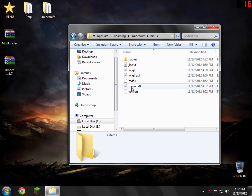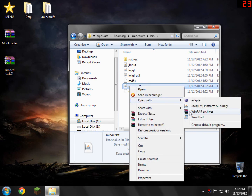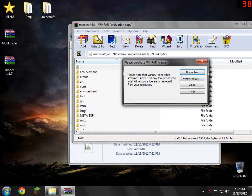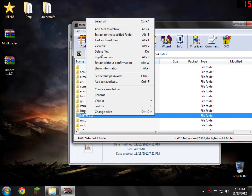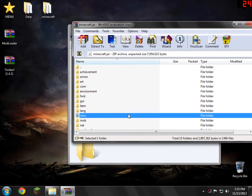Inside here you will see a file called minecraft.jar, or Minecraft Executable Jar file. Just right-click it and open it with WinRAR, or you can use 7-Zip or something like that. Inside here you'll see a folder called META-INF in capital letters. Click it, right-click it, and delete it — you have to delete it. If you fail to delete it, you'll be stuck at the end of a loading screen or at a black screen, which basically means you can't play Minecraft unless you force update it.